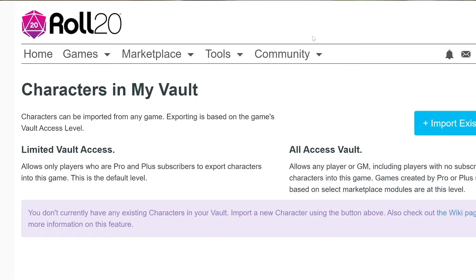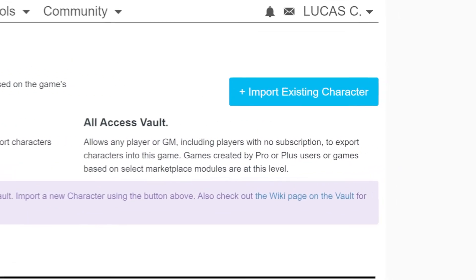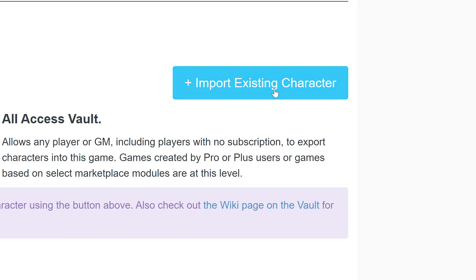Welcome to the Character Vault! Your vault may look a little empty, so let's import your first character into it. Click on the blue Import Existing Character button on the right.